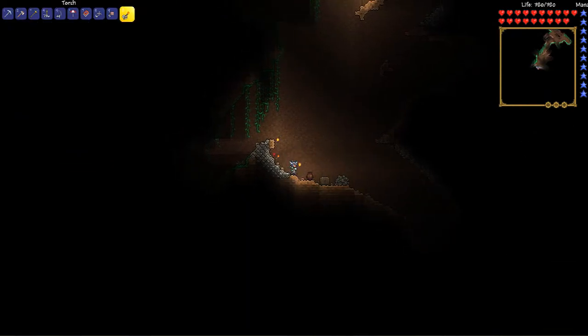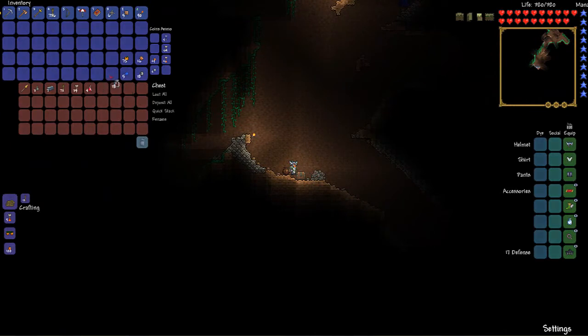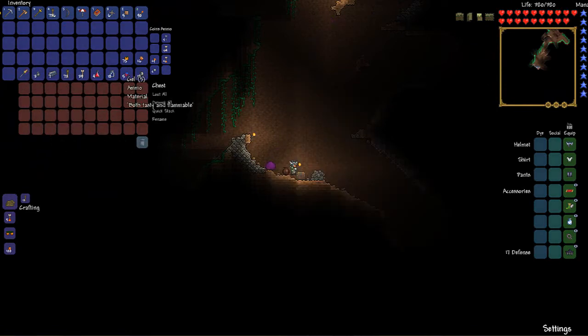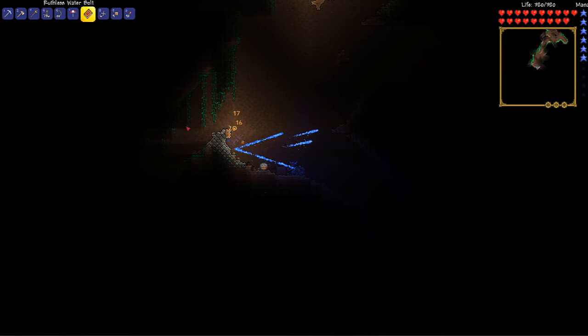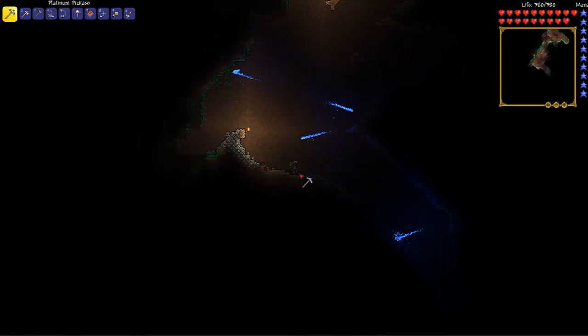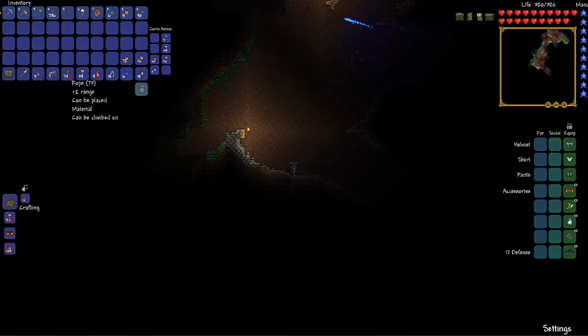Well guys, here is another chest, so let's check it out. Bottles, potions, arrows, rope, lead, grenades which are nice, and a spear. Honestly it gave me very, very early game stuff. Really the only thing worthwhile is the grenades. But it's all good, so let's move on.